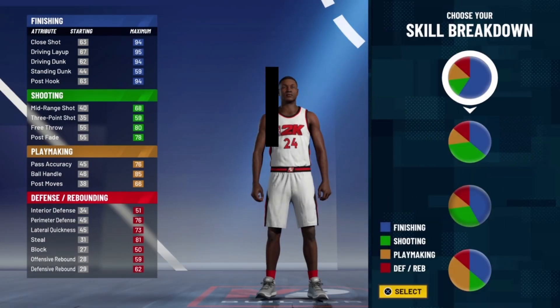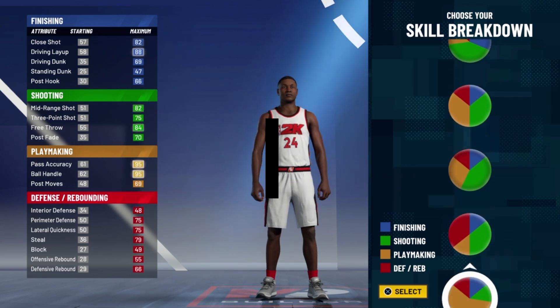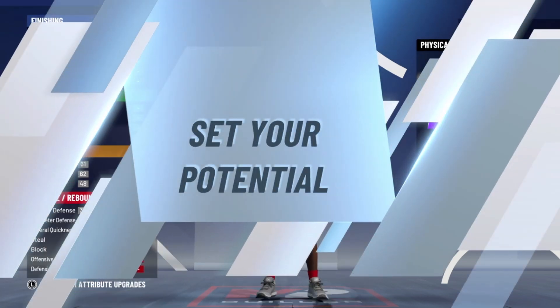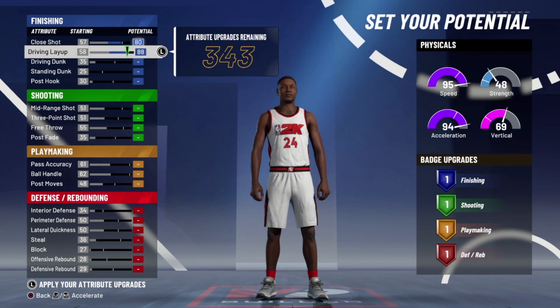What's up guys, just like I said, we're going to be getting into what I think will be the best isolation point guard build in NBA 2K21. So without further ado, let's get into it. We're picking the pure yellow pie chart, the pure playmaker, and we're going with pure speed.